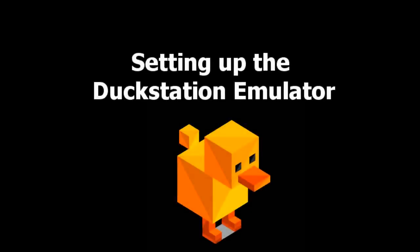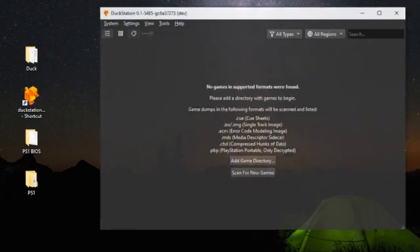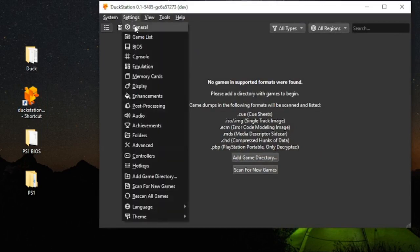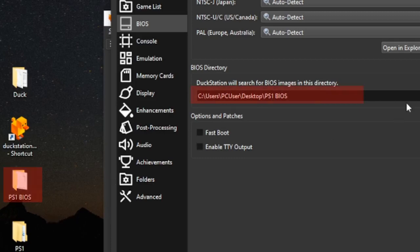Now that we have everything we need, let's configure the DuckStation emulator. We will start with configuring the BIOS — open the DuckStation emulator and go to Settings, then to the BIOS section. Direct the emulator to the folder that contains your BIOS file. Once you're done, click Close.